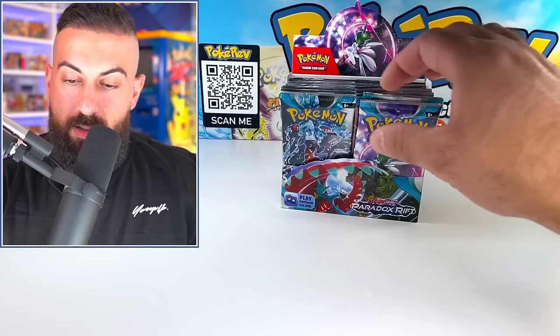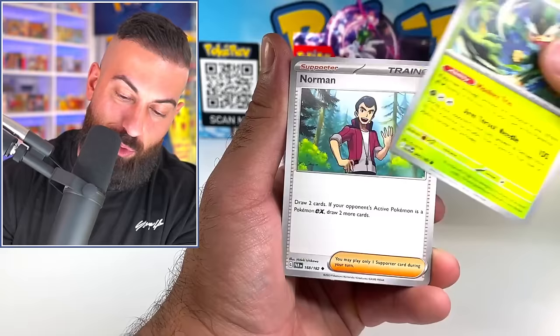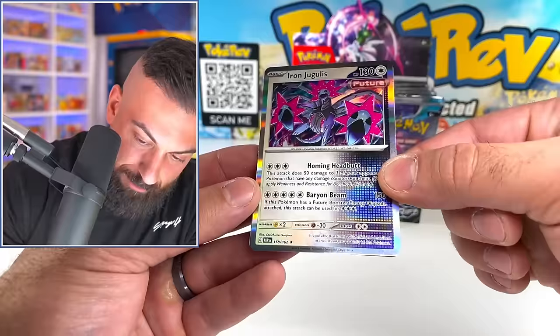That was the first four packs and we actually got two pulls. I'm curious what the pull rate is going to be on this set because Scarlet and Violet has been a little bit all over the place. Gligar. Some of these holos with that future and ancient look are actually pretty sick.